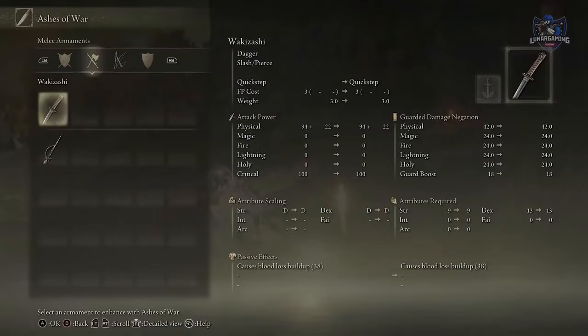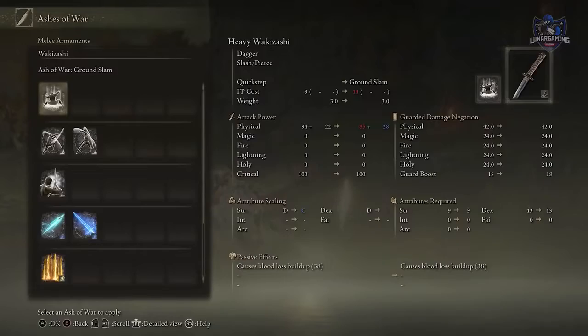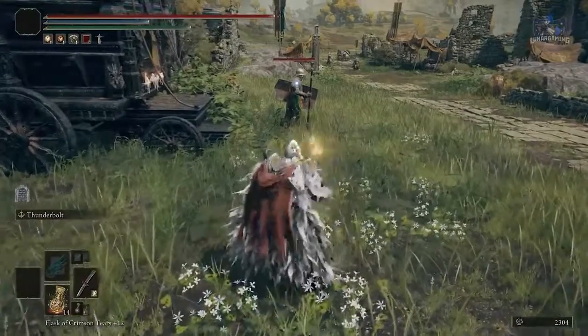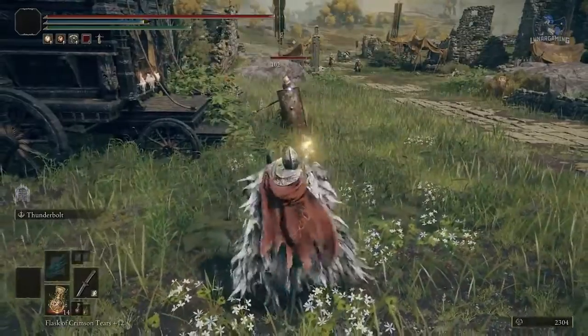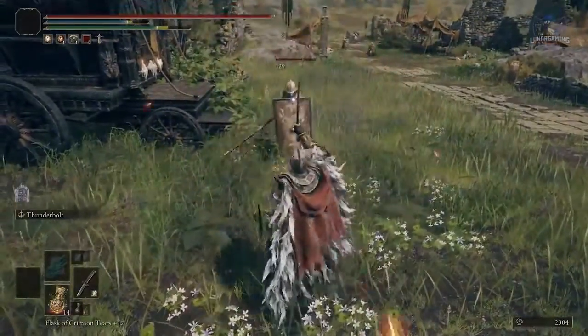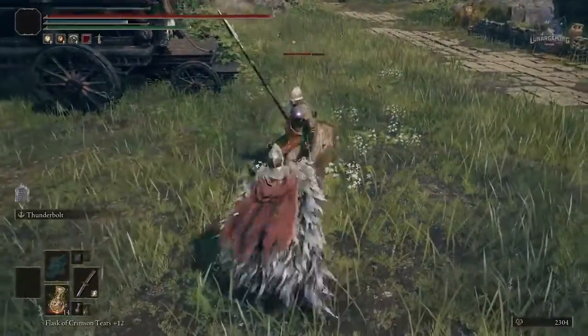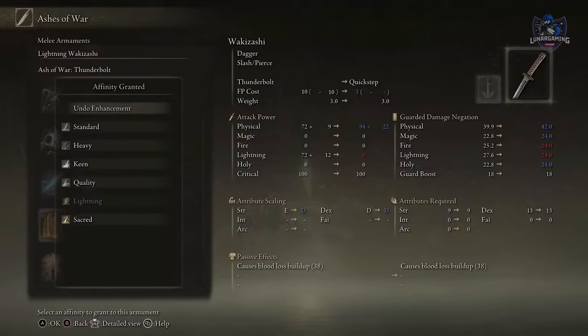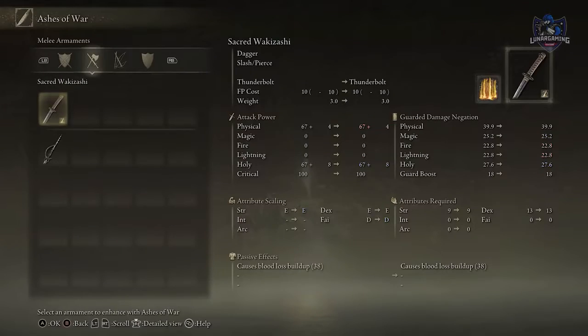Ashes of War allow you to alter your weapons drastically, like making this wakizashi deal lightning damage. You can change the attribute scaling for most regular weapons — currently this sword does lightning damage and scales with Strength and Dexterity, so when I level up those attributes the weapon gains a small increase in damage. However, if I equip the Sacred affinity, it changes to holy damage and will also increase in damage if I level up my Faith attribute.